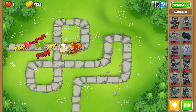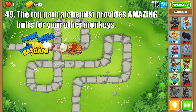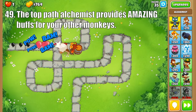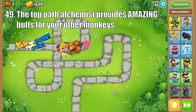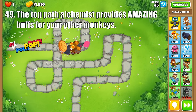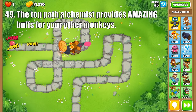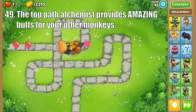Next we have arguably the best path in the game, which is the Top Path Alchemist. This starts off with Berserker Brew, one of the most cost-effective buffs in the game, as it improves the attack speed, pierce, and damage of affected towers. Then Stronger Stimulant makes these buffs even better and last longer, and is bought in just about every game as it can over-double the damage of other towers for a cheap price. Just make sure to pair it with towers that have many projectiles, like the Tack Shooter or Bloon Jitsu Ninja, and you're in for an easy run.